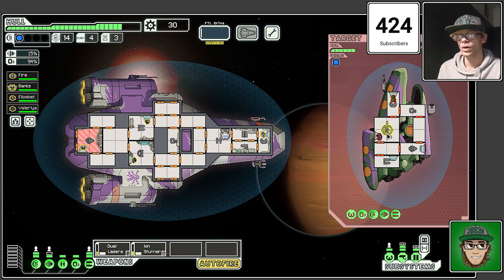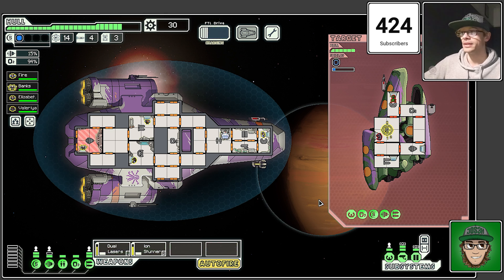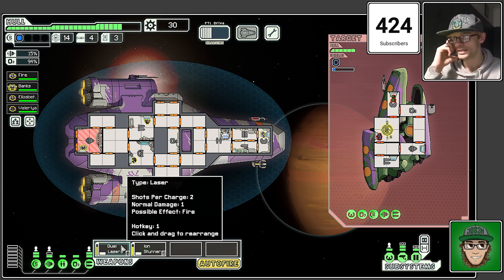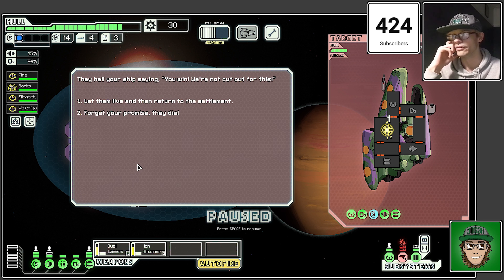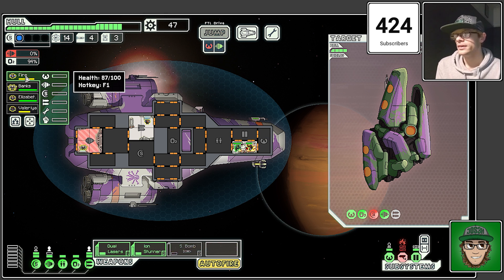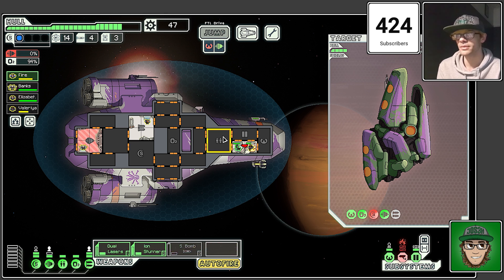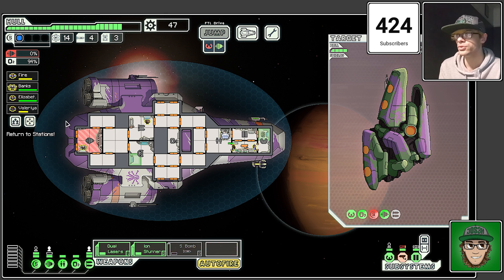We're going to have a bit more of a plan ahead of time when it comes to how we go about the sectors. I don't want to be fighting the rebels as much as we have been — it's been kind of annoying to fight our way out of things. The dual laser actually missed but that one hit and the shields are down. Cameras are down and on fire — let's put those out. We've already got a clone bay with this ship, so put out the fires, get repairs going, back to positions, and they gain health back every time we jump.